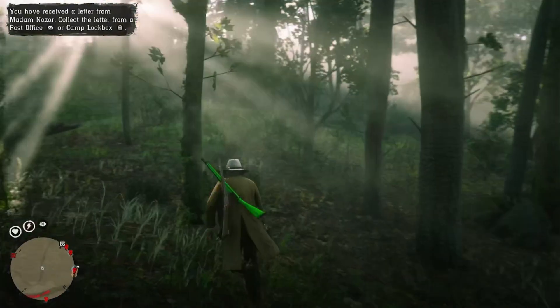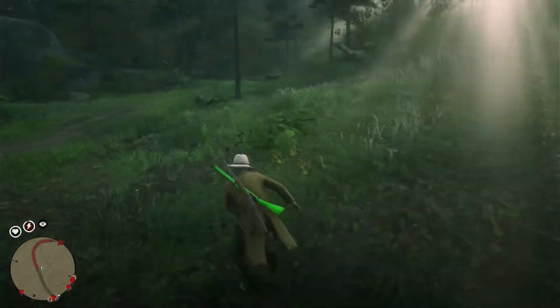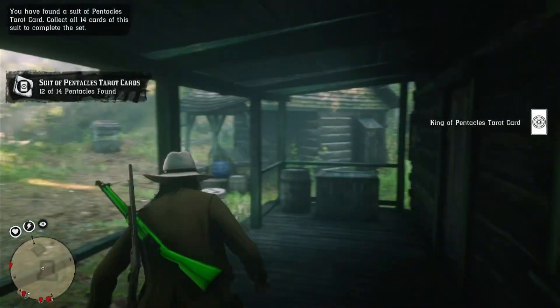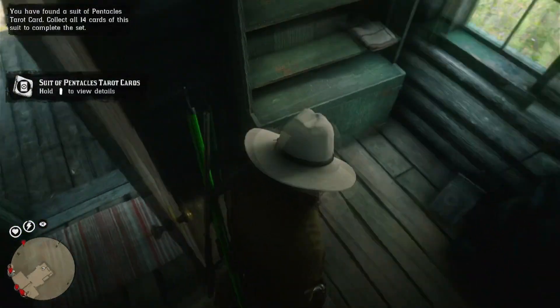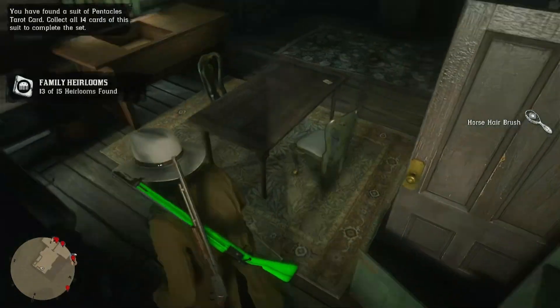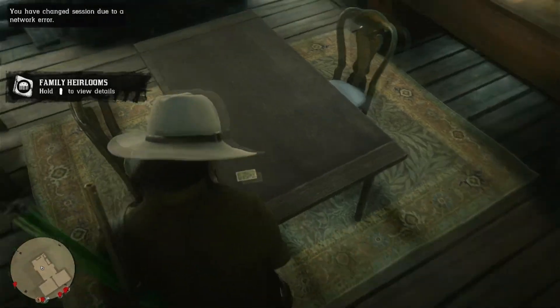I spawned back in — it spawned me a little ways away from the house. We're going to clear the house out first, then go get the arrowhead. On the front porch of the house, on this bench, there's going to be a card. Inside the house everything's real close by. Open up this cabinet and grab this item. I believe there's five things at just the house in really close proximity, so this is a good spot. Here's the third one — a card on the kitchen table.